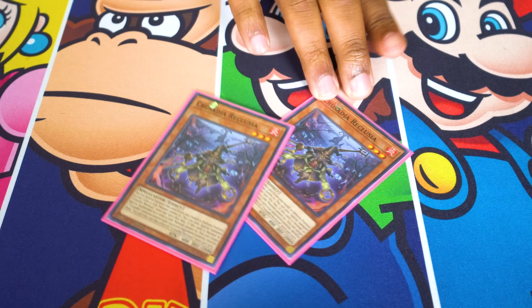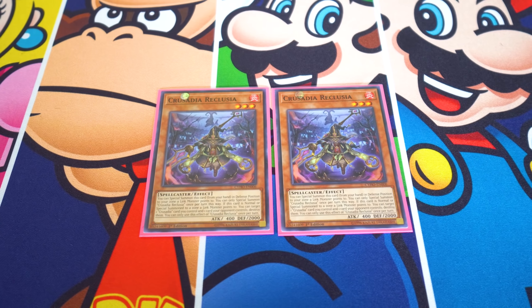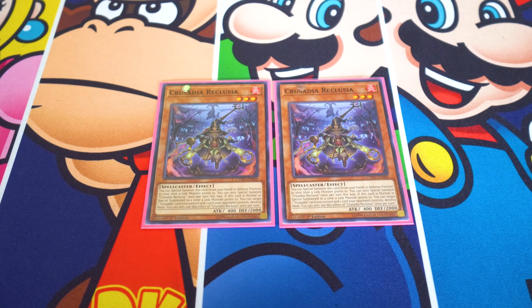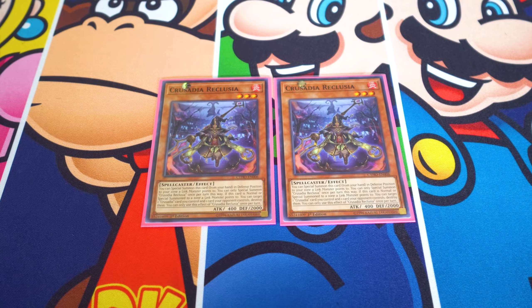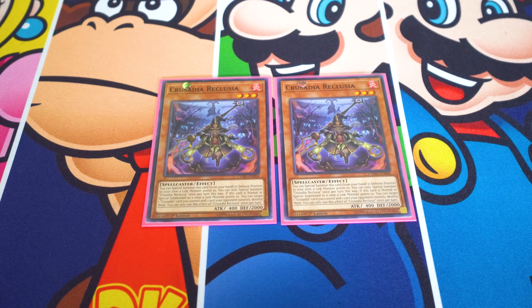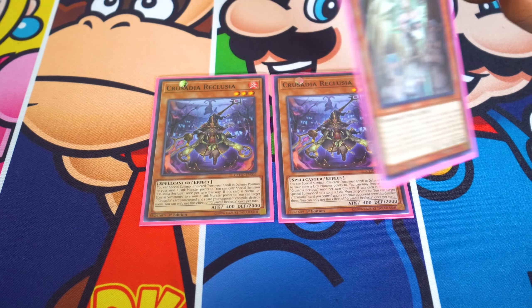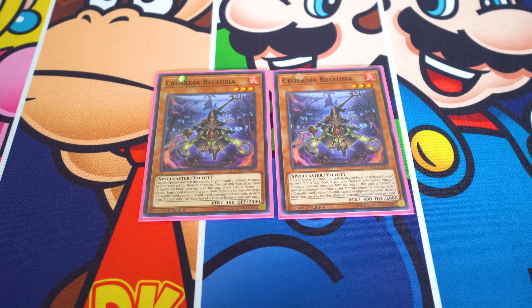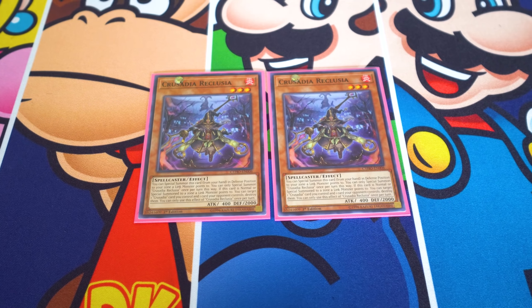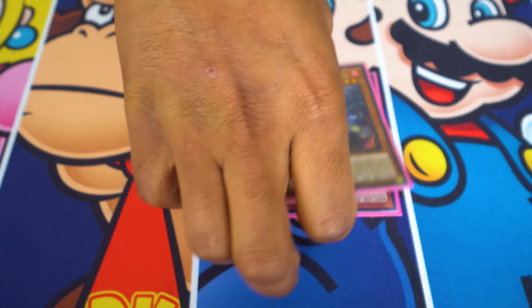Next, we've got two Palladian Reclusia. Whenever it's normal or special summoned to a zone that a link monster points to, you can target one Palladian on your side of the field and one card on your opponent's side of the field and destroy both — and it can include itself. The cool thing is if you have another copy in the graveyard, you can banish it to keep the one on the field alive. So you're still laddering up to your big guy while doing spot removal. It's only at two since it's a smaller effect.